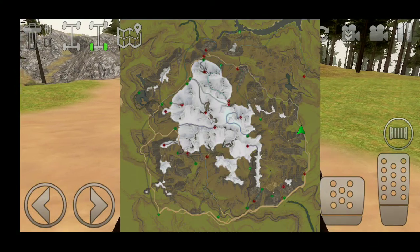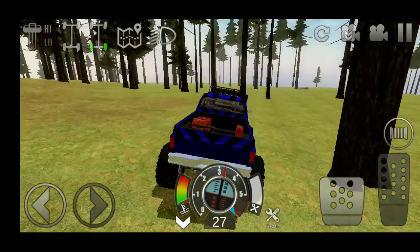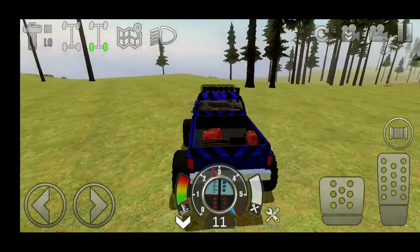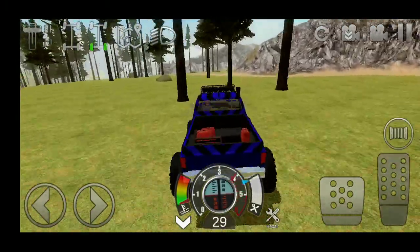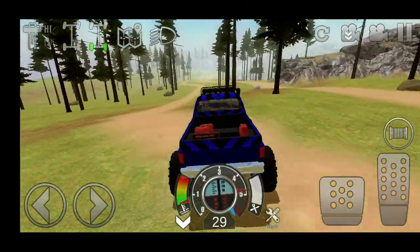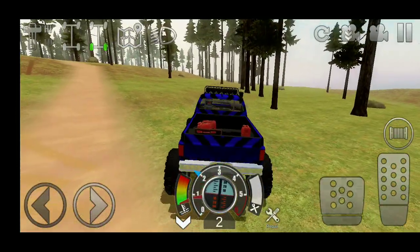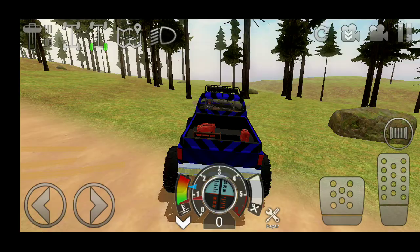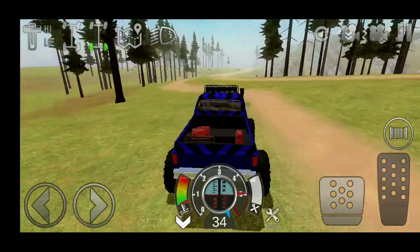Okay, you want to be right here for the first location where the lock boxes are. Right about there where my truck is, there's a lock box that sits here some days. And then right here, right in front of that rock — kind of right where my truck's sitting — there's a big lock box slash crate. I don't know what they call it, but there's a big one that sits there, but I've only found it twice and I've had this game for quite a while.